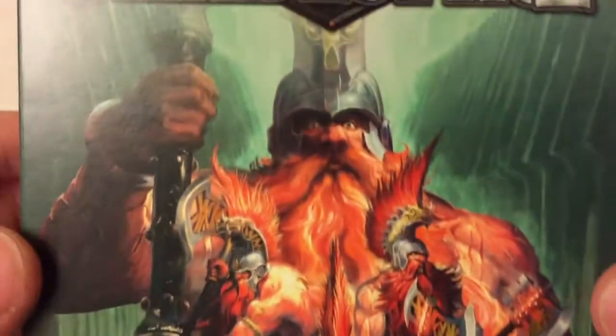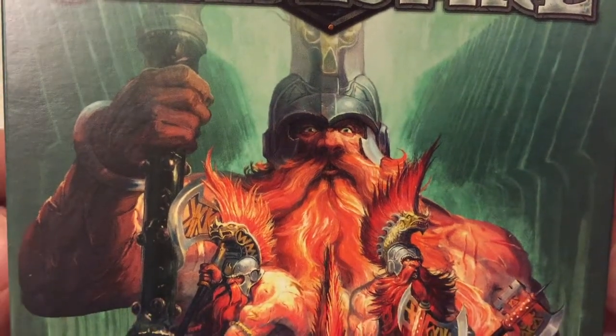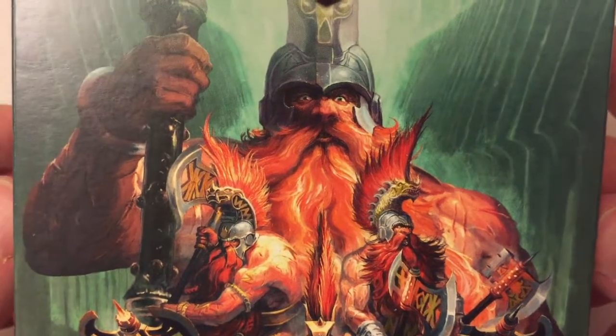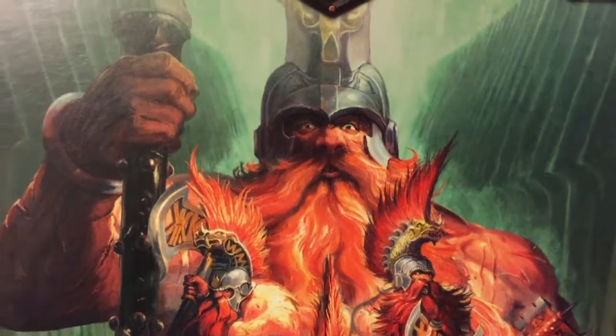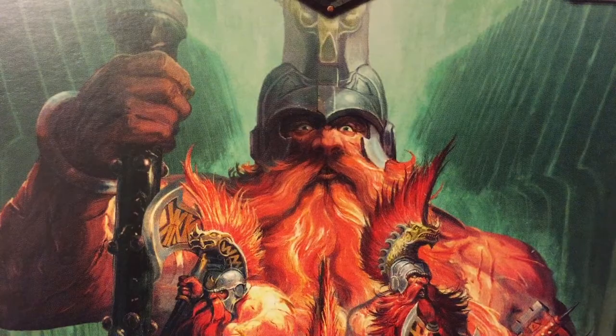For people who don't know, the Chosen Axes are Fire Slayer Dwardin — also basically dwarves. And they're wee naked dudes wearing big hats and bigger hair. The artwork's really quite cool, and he looks very, very, very annoyed.